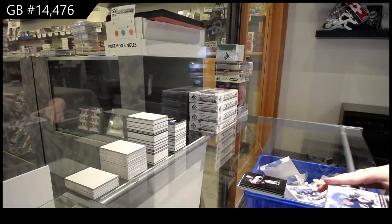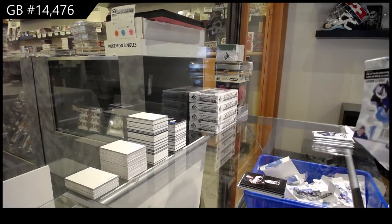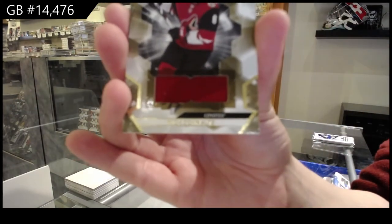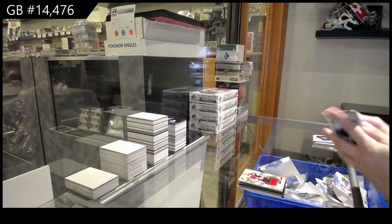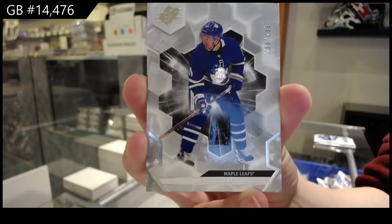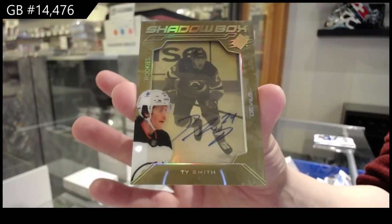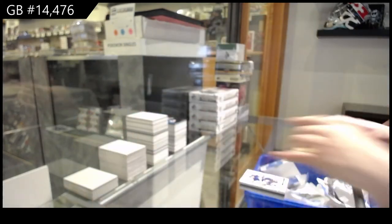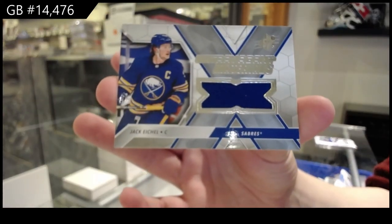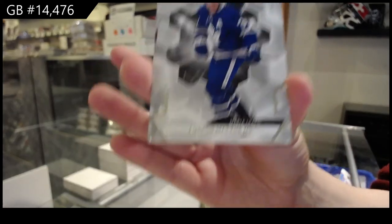And last box. We've got a base jersey for Arizona — Nick Schmaltz. We've got a base card, number to 299, for Toronto — Zach Hyman. And the Shadow Box Gold Rookie auto, number to 175, for the New Jersey Devils — Ty Smith. Extravagant materials jersey for Buffalo — Jack Hyman. Last pack: a base card of Auston Matthews, number to 299, for the Toronto Maple Leafs.